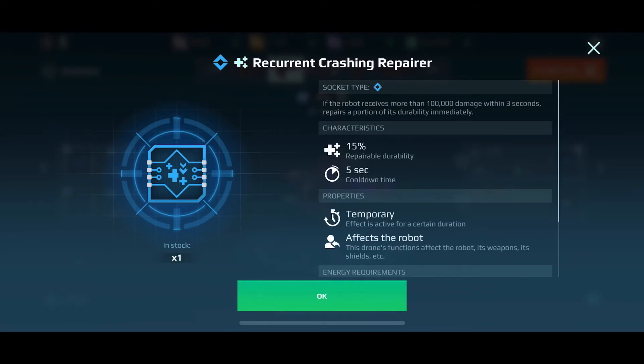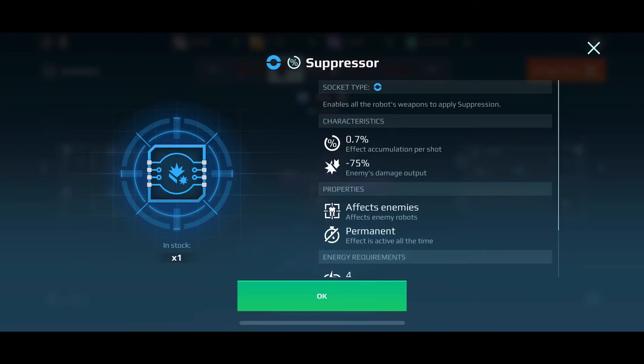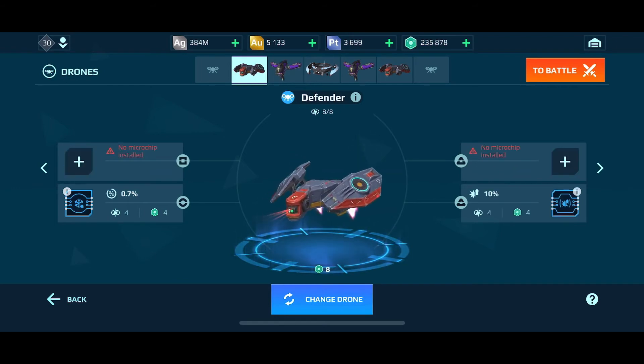I also added a recurrent crashing repair: if the robot receives more than 100,000 damage within three seconds, it gets a 15% repair effect. So it's like a double health stack in case I'm getting slaughtered. Then a suppressor — if you've got freeze weapons, it's great to also suppress while attacking somebody so they can't attack you back. That's a pretty good drone setup for my Scorpion.